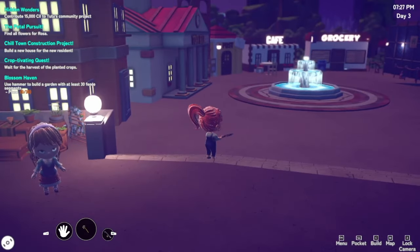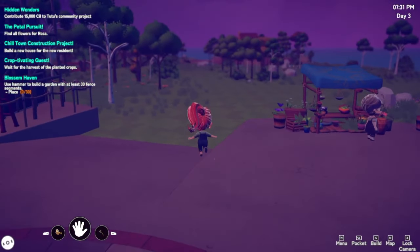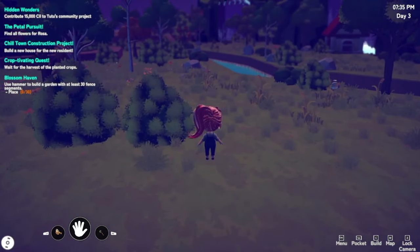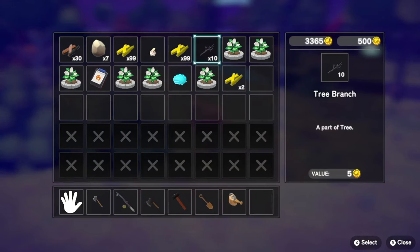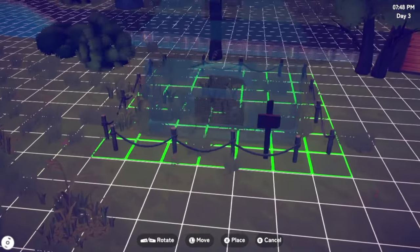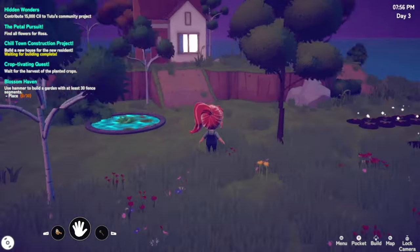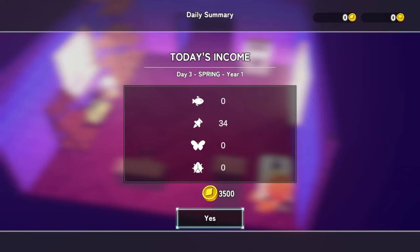I think we should place this new person's house - where should we put it? I don't want them to live too far but also not too close. I can move it eventually. Oh, we get to choose which house! I kind of like these houses but I'll go for this one so it's different to mine. If we stick them right by the bridge, that could be kind of cute. Now let's go to bed - we gotta wait one day for the house to be built. I'm excited for pathways - that's what I want!